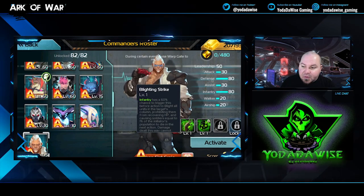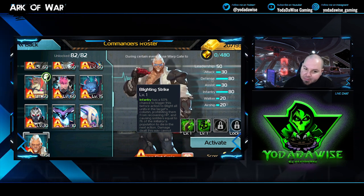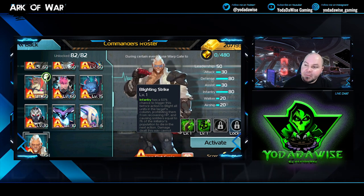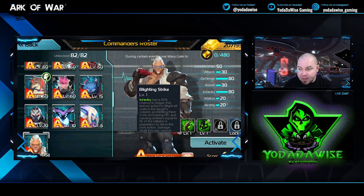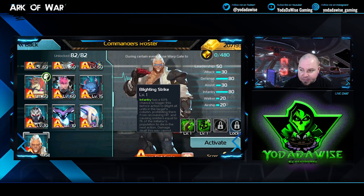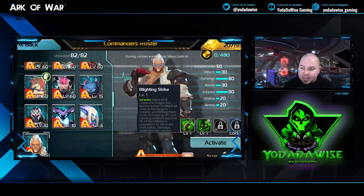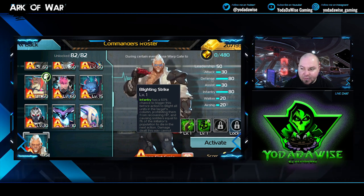Iron Fist Craig is one of the newer infantry commanders and he has some interesting skills. His first skill is Blightening Strike, which has a 60% chance to trigger. It blights all units in the target's column, prohibiting them from recovering HP and causing soldiers equal to 60% of the initiator's population to die in the next action. Damage dealt this way cannot exceed 1000% of normal attack damage.